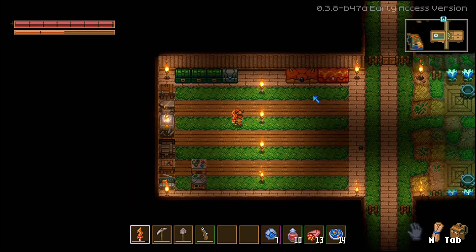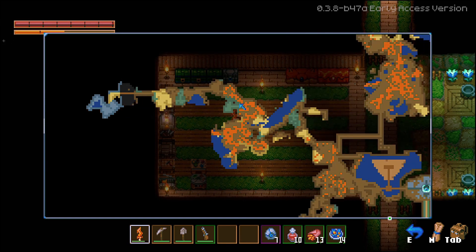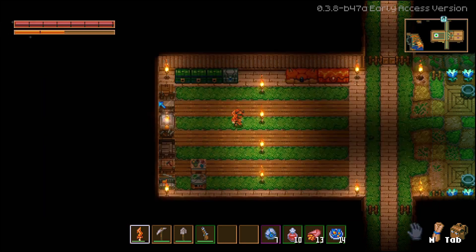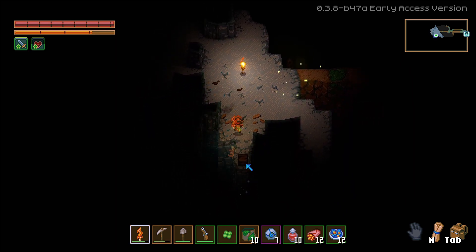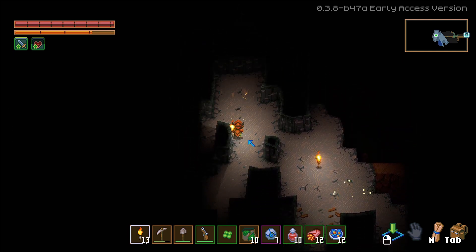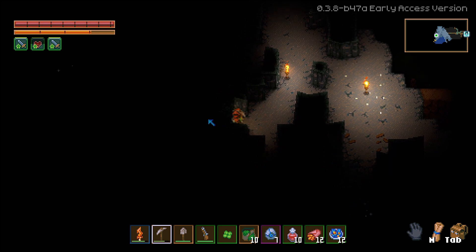I went ahead and replanted the farm. I want to go into the stone biome for just two things — I'm not gonna go in it fully, just give you guys a preview before we end the episode. I want two specific things, so we're heading over there. After making the farm I mentioned I wanted some wells, and they're over here in the stone biome, so we're going searching for them.